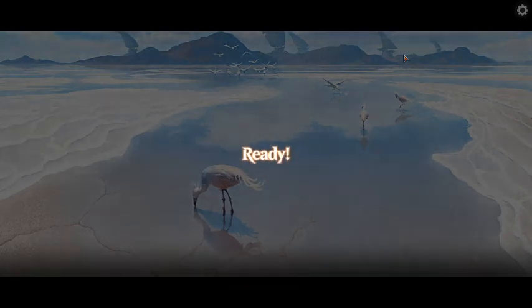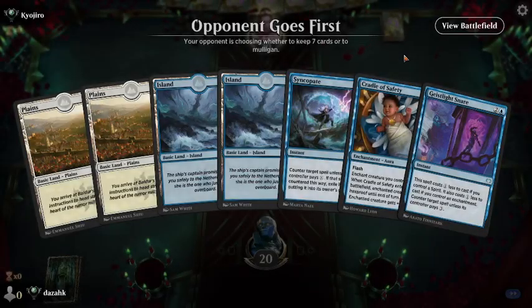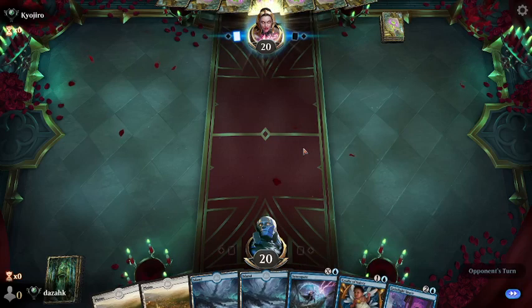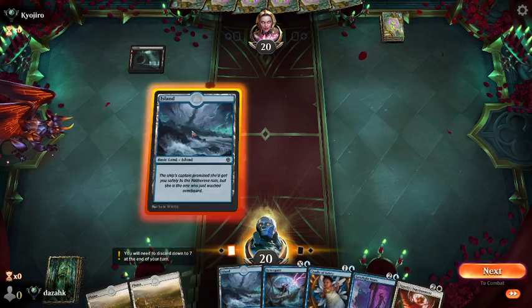I feel this deck is kind of oppressive if you can get that early Catgeist. Let's keep this one — just counter magic. He's going first, but I've got perfect mana. I'm not going to mulligan for the perfect hand — this is perfectly serviceable. If he gets early creatures, I'm probably dead, but it's always the way. It's an early creature.